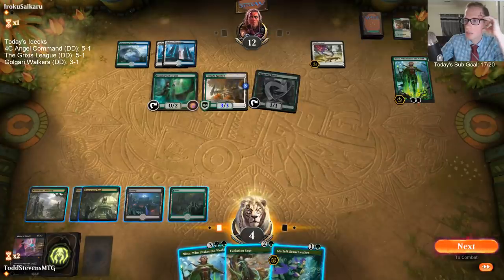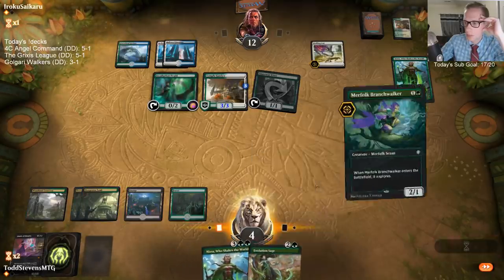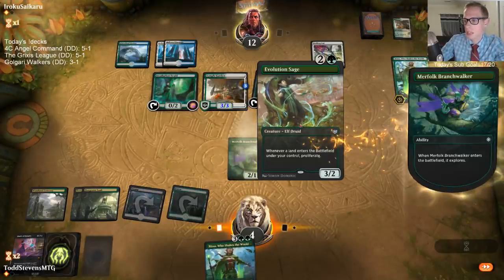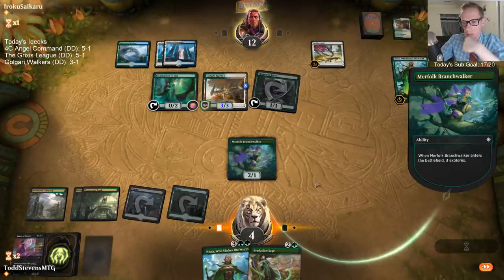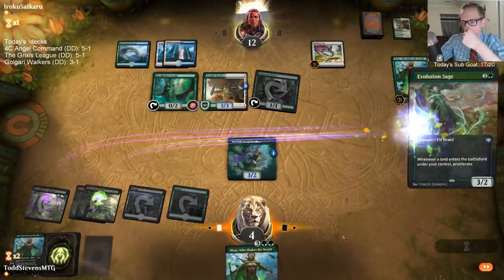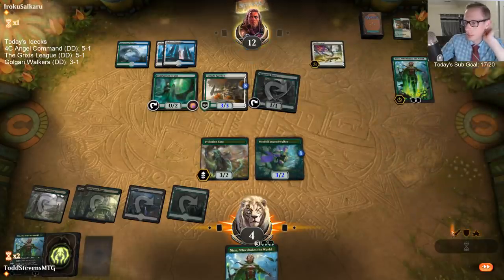They're going to Adapt Incubation Druid. I have to block three creatures — I can't block three creatures. They'll have four creatures attacking because of Nissa. I like storytelling but I'm not very good at telling my own stories honestly — it's never been a strong suit of mine.